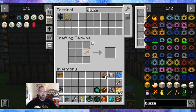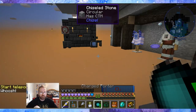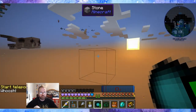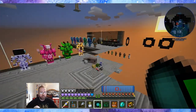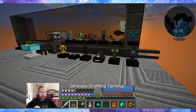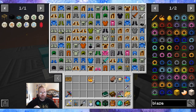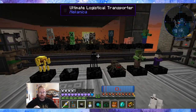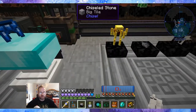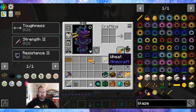We only have one Blaze Rod here, so let me hit up the Mob Farm. There's the Questing Ram hanging out in the hallway. Let me check in here real quick — do I have my Trophy yet? Horse Trophy! Got two Zombie Trophies, and there it is — Horse Trophy! So that's cheered me up. Now I can switch out the Pokeball with another one.